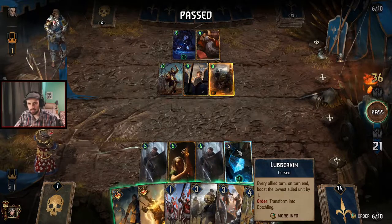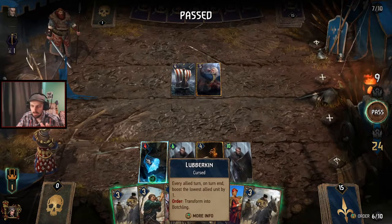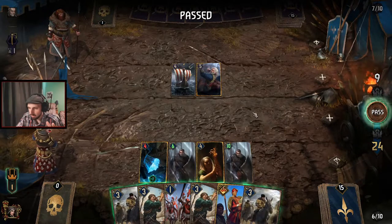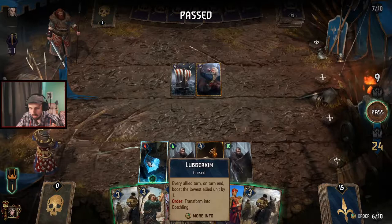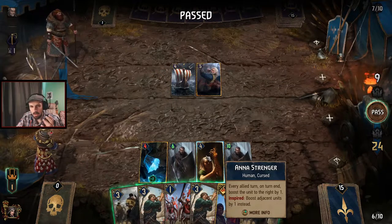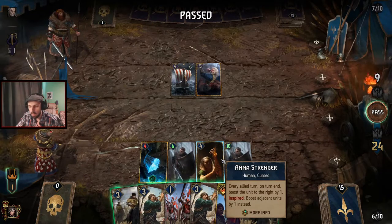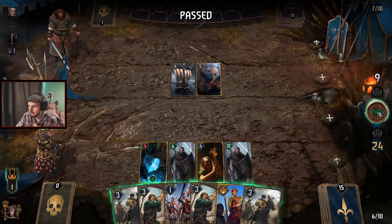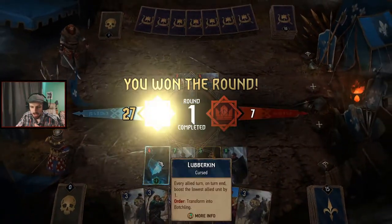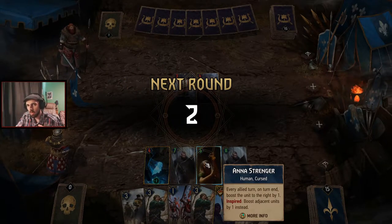So only one Trident Infantry gets boosted because the game went left to right — the Botchling boosted Anna after her end-turn ability had already resolved. Now with Lubrikin repositioned to the left on the range row: at end of turn the game's code goes left to right, finds Lubrikin first, boosts the lowest allied unit — that's Anna at four — so Anna becomes Inspired. Then Anna's end-turn ability fires and she boosts both Trident Infantries. Both get boosted.